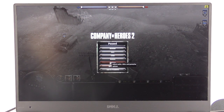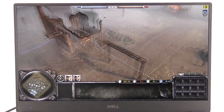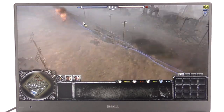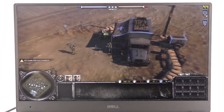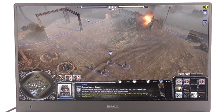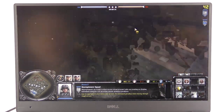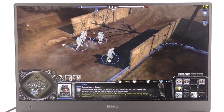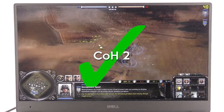Dropping down to 1366x768 makes quite a big difference — we're almost achieving 40 FPS on a fairly quiet part of the map, and it's certainly playable now. At medium settings and 1366x768, we're hitting 45 FPS. That will drop a little during combat with lots of tanks, but I think we can say Company of Heroes 2 — and therefore Company of Heroes 1 as well — is going to run fine on the XPS 13.